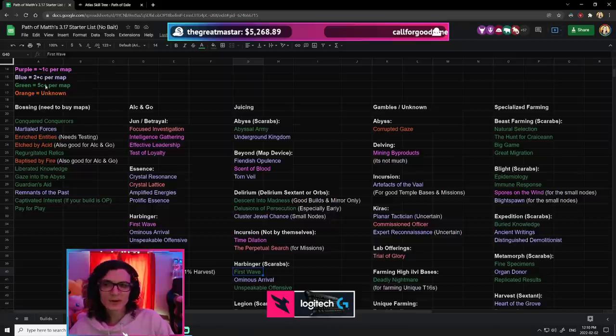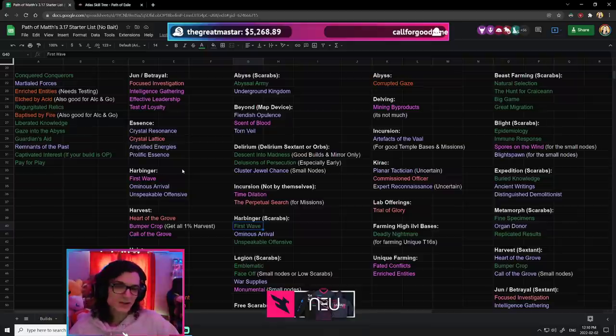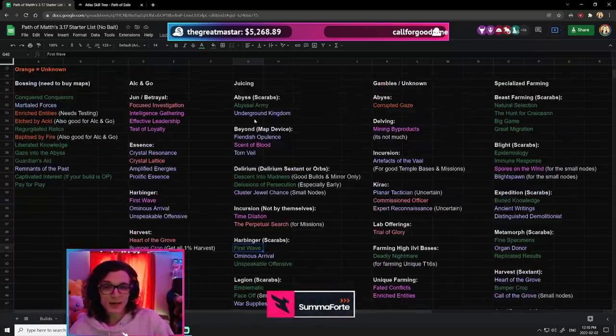I've calculated it's worth about 5 Chaos per map, because if you're getting one of these powerful Harbingers every single map, there's a pretty good chance you'll get Ancient Shards and Exalted Shards. It only takes a couple Exalted Shards to make up that 5 Chaos. That's why you'll see some different color changes based on how much you're investing.